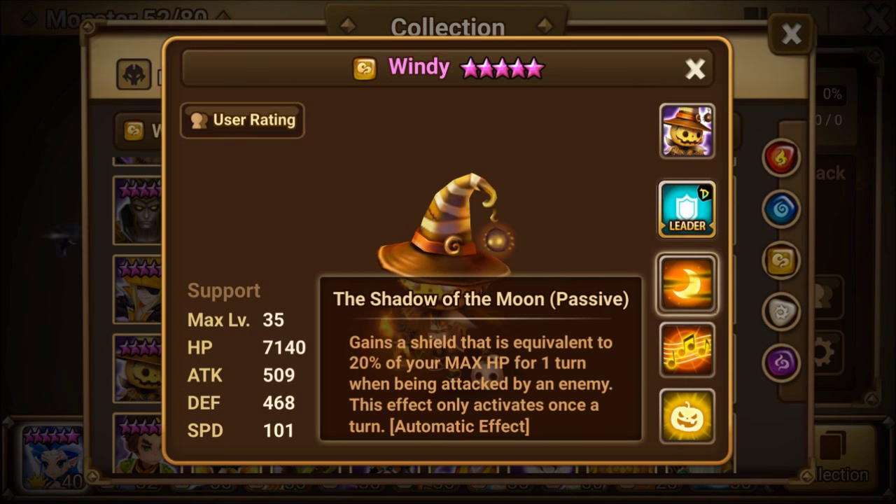And finally, the Shadow of the Moon passive: gains a shield that is equivalent to 20% of your max HP for one turn when being attacked by an enemy. This effect only activates once a turn.